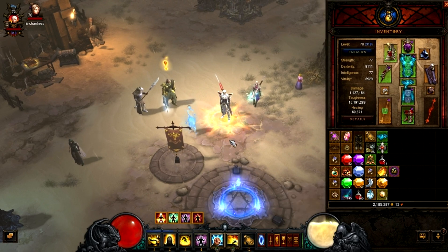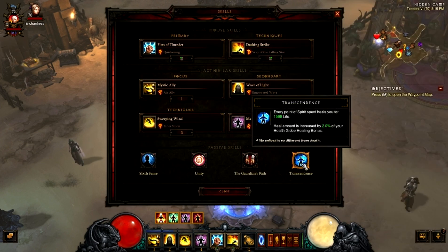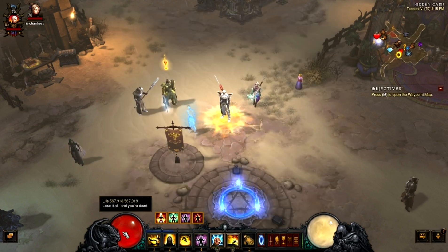This is more of a traditional monk in the sense that we're actually using the monk as intended. Not using all these weird tricks and stuff, but there we go — that's the build. I've also started going more towards Vitality and Life percent. The reason being is that since we've got such huge healing potential now with the Transcendence buff, a bigger health ball will be worthwhile.